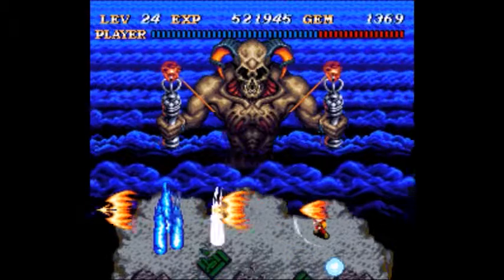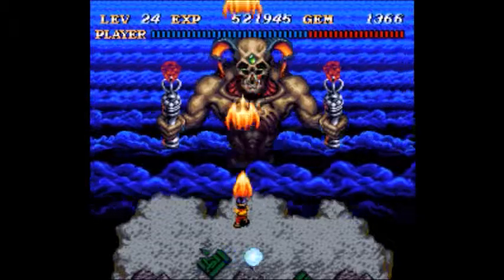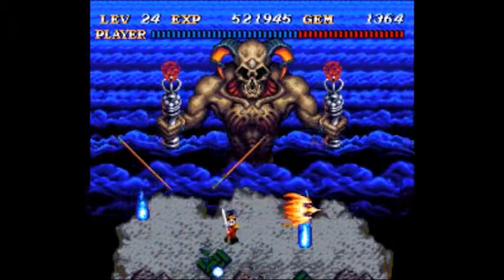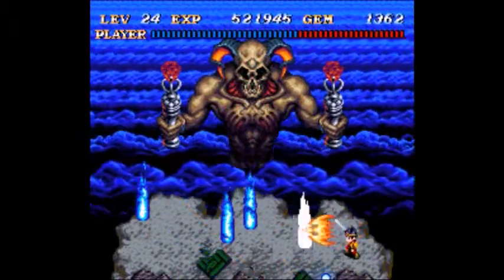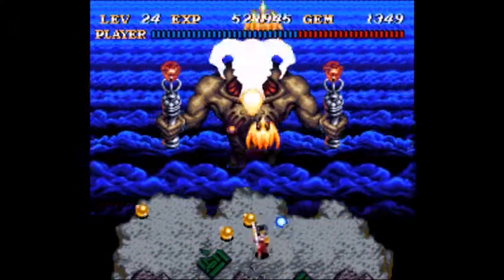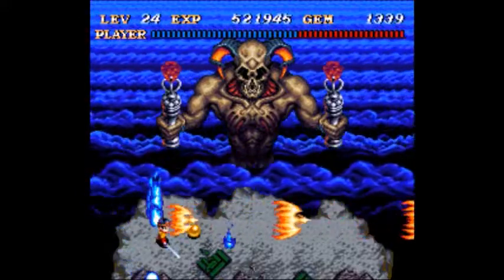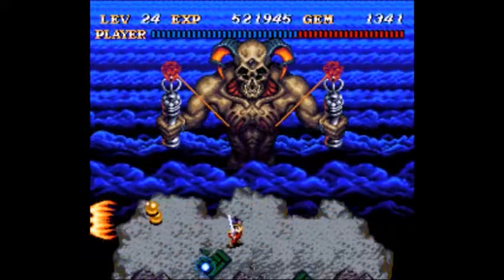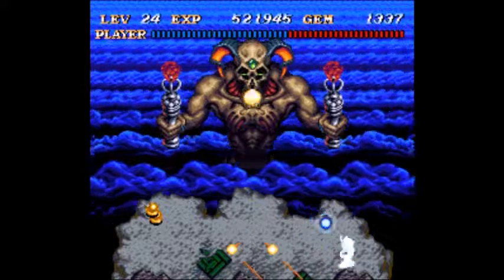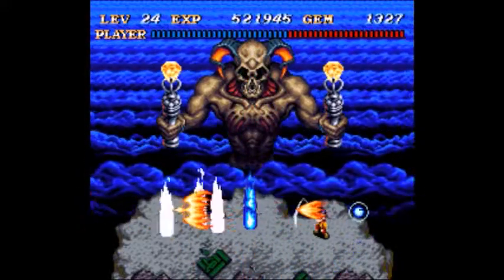In Illusion of Gaia, you have a form that can sink into the ground for a few seconds, so when the lasers get close you just duck underground. I remember the last boss of Illusion of Gaia being really easy because of that. Now I'm going to go play Illusion of Gaia and get to the end and he's going to beat the crap out of me — if he does, point it out in the comments of that video. I could use a little humility.